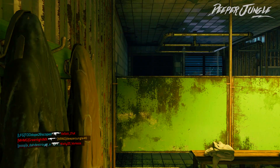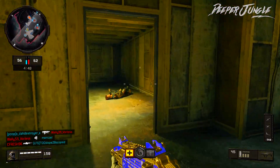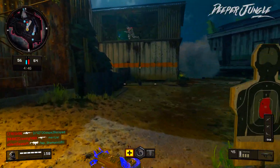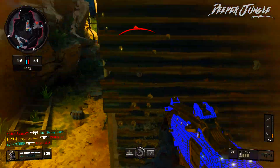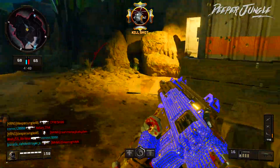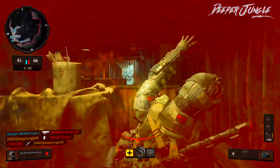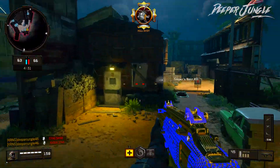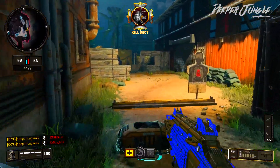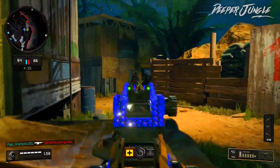For our piece of gear, we are going to be using Stimshot. For our perk setup, our first perk is Scavenger so we do not run out of ammunition, and our second perk is Ghost. The Spitfire is most effective at close range, and whenever I use it I always play very aggressively. When I designed this particular creative class, I used a lot of perks and attachments which allowed me to play more aggressively.